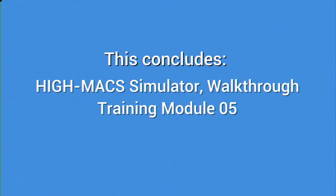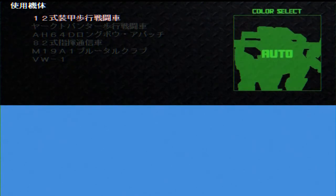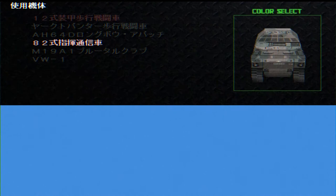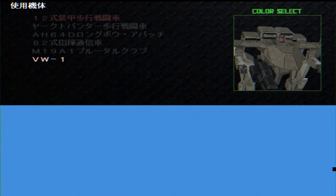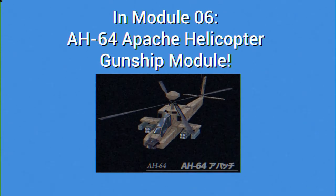With that, HIMAX Simulator Walkthrough Training Module 05 comes to a close. Bonus tip: using the left and right arrow keys in the special menu section will allow you to switch cosmetic skins on your chosen vehicle — there is a large selection, so try it out. Next time we will be looking at the partner to the VW-1, the Apache Gunship Helicopter Module.